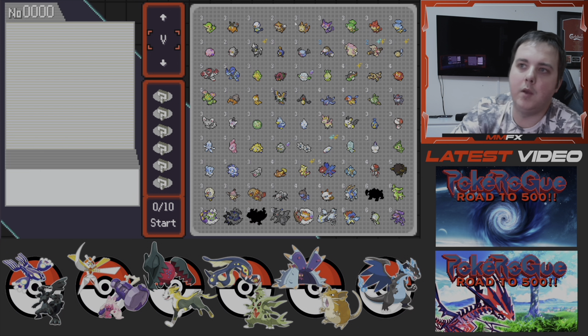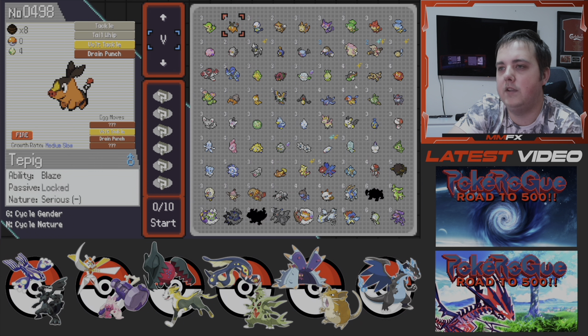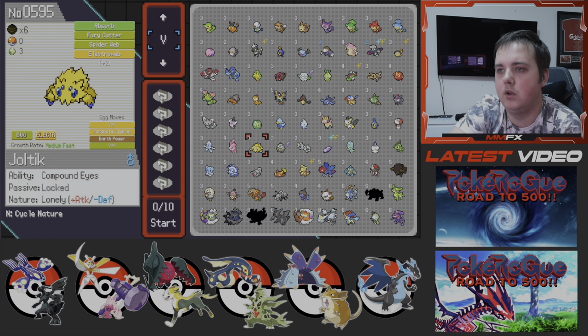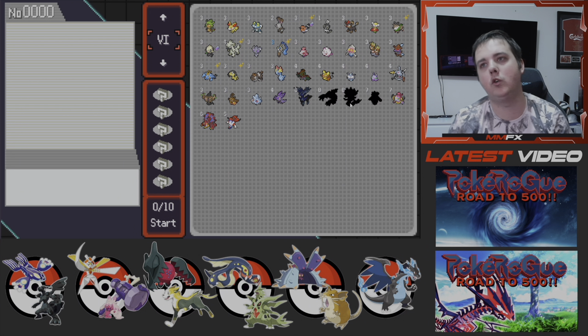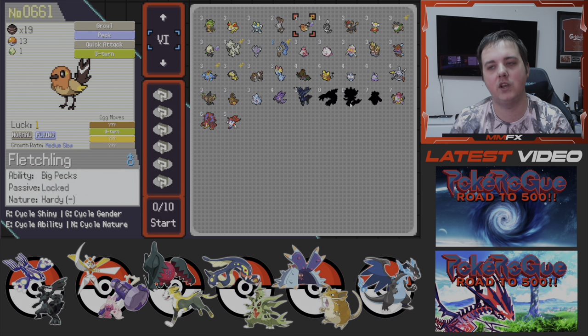In Gen 5 we've got Blitzle, Timburr, Basculin, Tympole, and Tynamo. We do have a lot of shinies and I'll go through how I've got all mine, because it's been kind of insane how quickly we've been getting them.